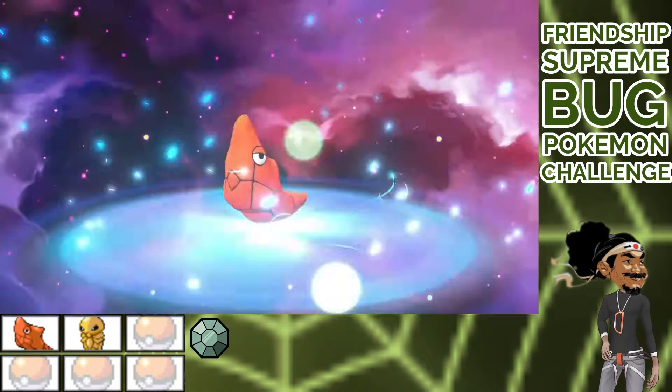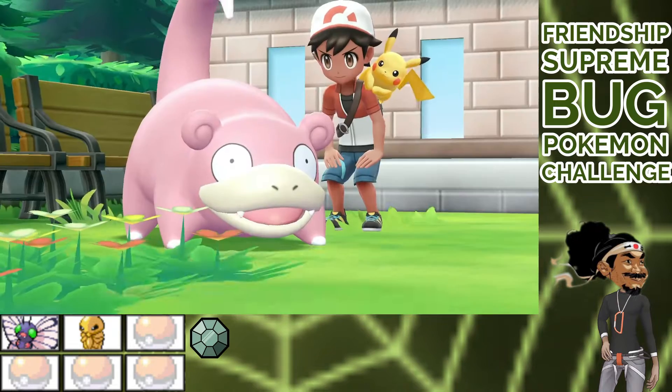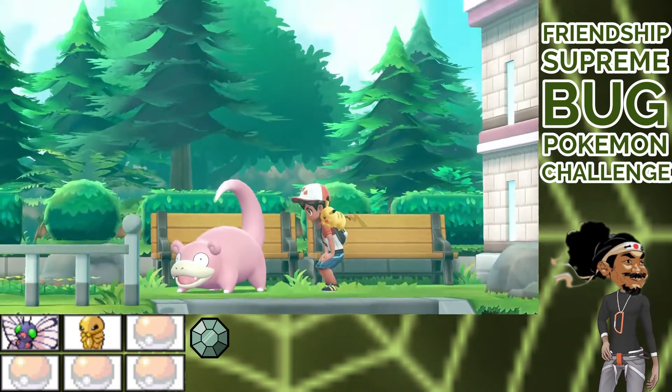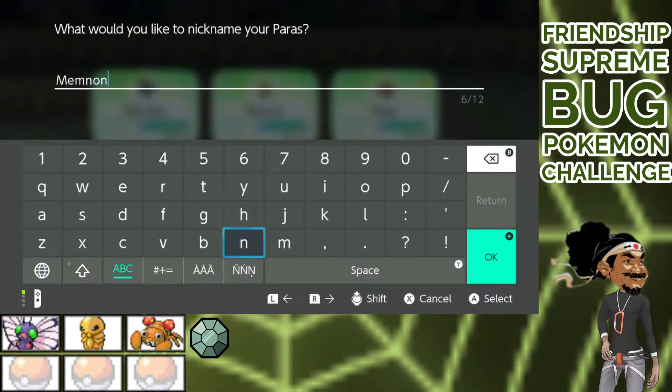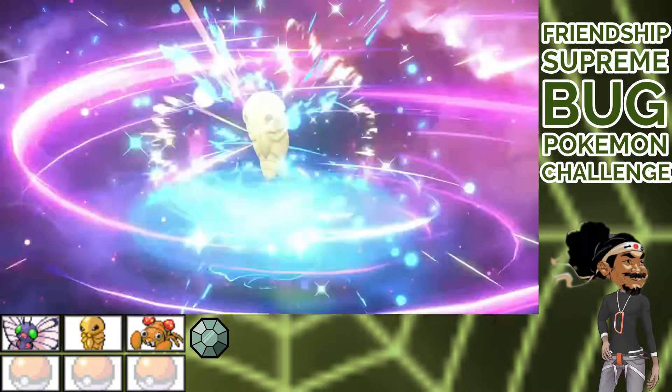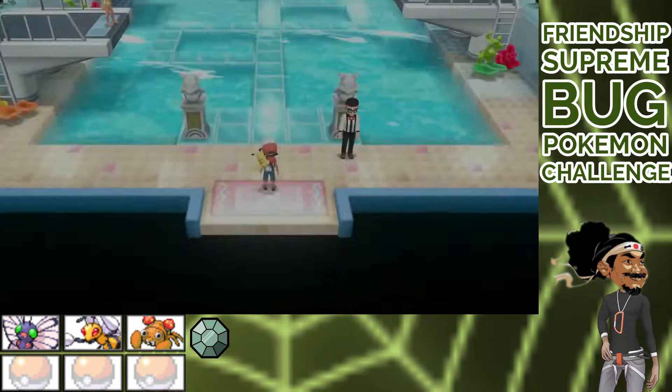High five and a new look — Shiny Butterfree Hercules. This fight took me two attempts. Then we catch our new teammate, Memnon the Paras, and Perseus evolves. Two teammates fully evolved. Nice. We go check out Misty's gym, and I need level 15.